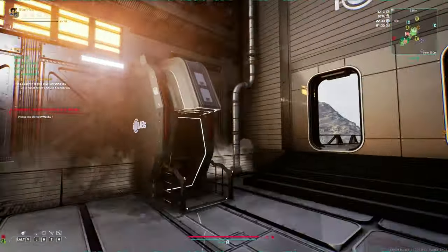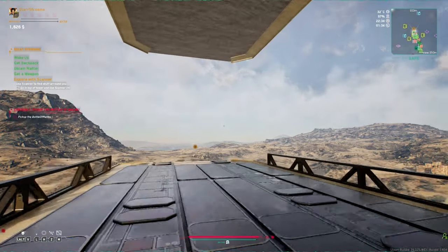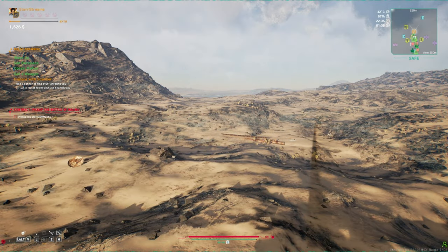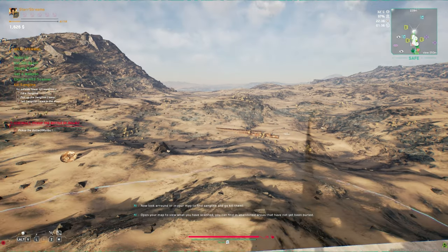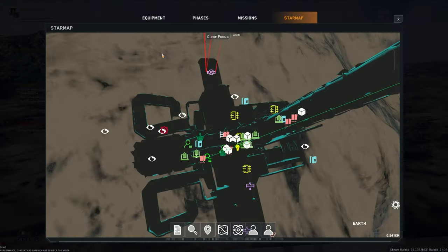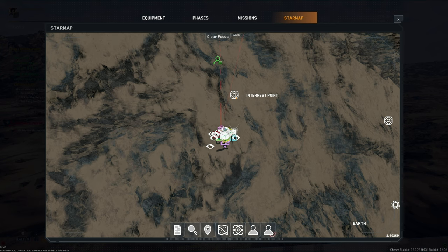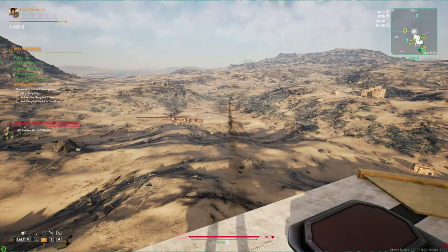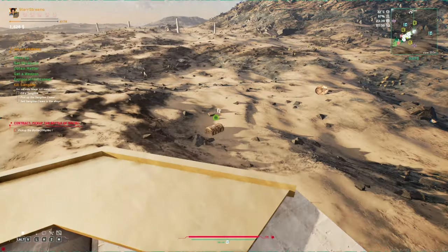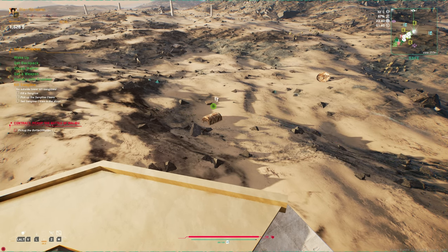Do I go outside? I shouldn't go in there, should I? How do I get out? What am I doing — a scan. There it goes, it's a ping. Open your map to see what you have scanned. So I've opened up some interest points. Those that play Star Citizen will understand — the scanning looks identical to how you ping in Star Citizen. Interesting.